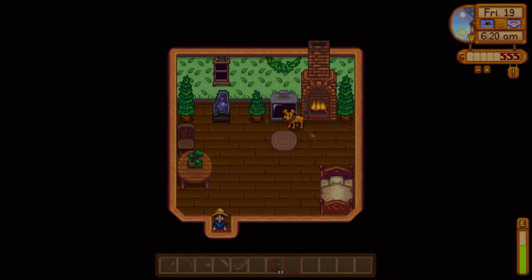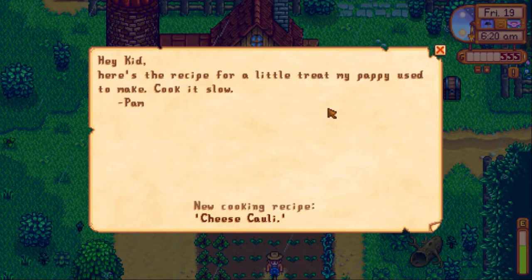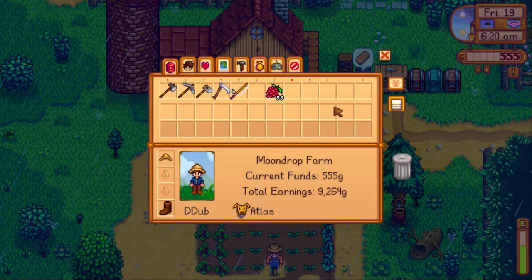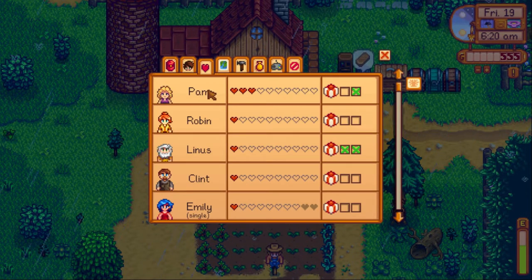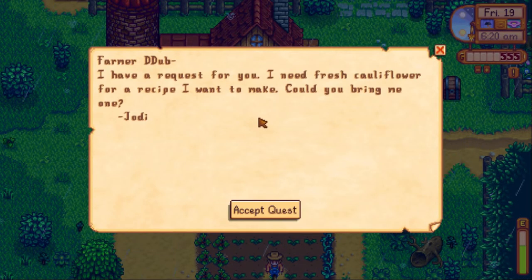Next day: I notice I have surprisingly low energy and I'm not sure why. Then two things happen — Pam reaches three hearts and gives us a recipe for cheese cauliflower, and almost immediately Jody sends a request asking for a fresh cauliflower for a recipe she wants to make. I'm really hoping I saved one.